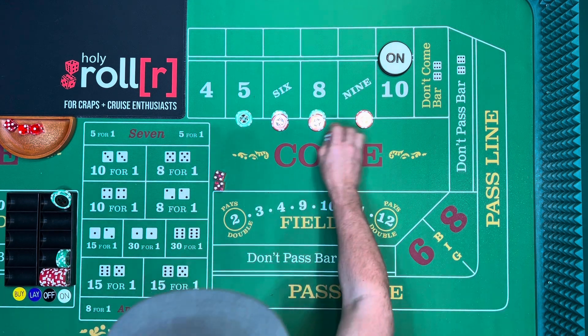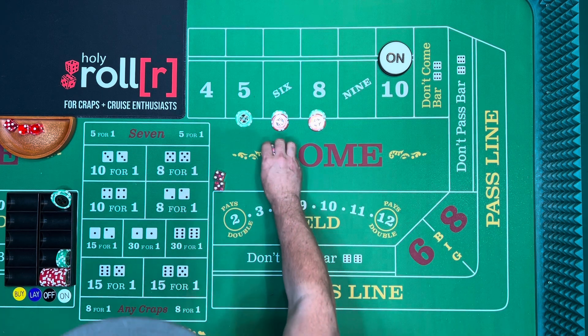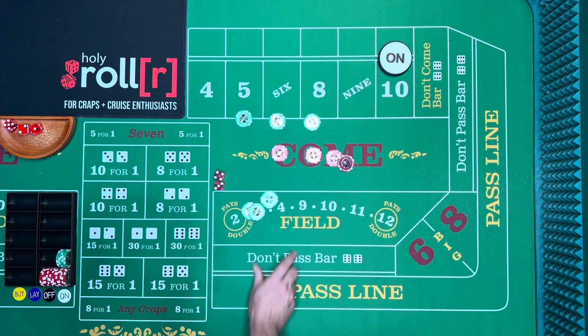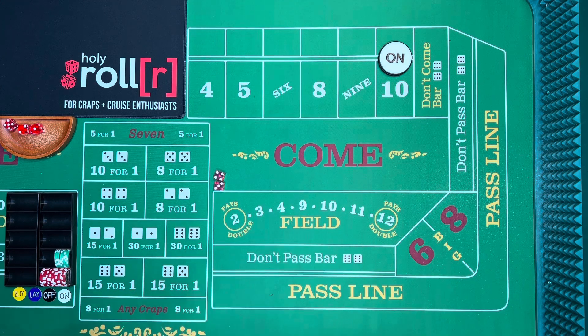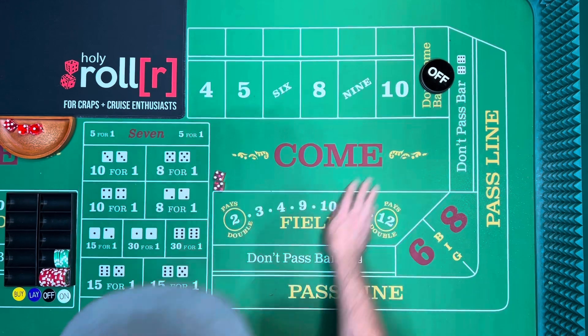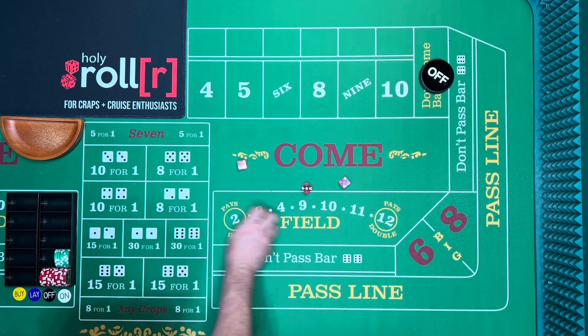With the field I build, and with the other non-field box numbers I collect. Then it's a seven out. Total investment was ninety-five dollars, we got seventy-five back, so we lost twenty dollars on that shooter.